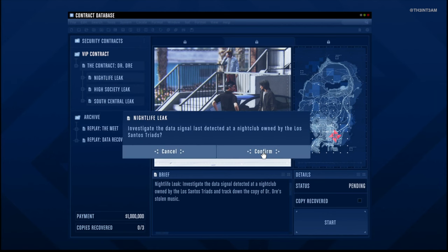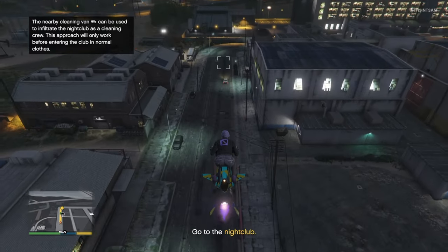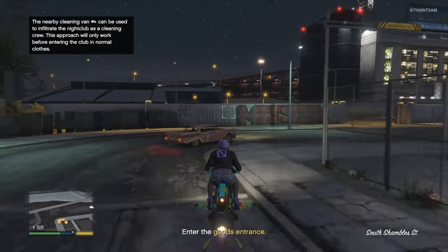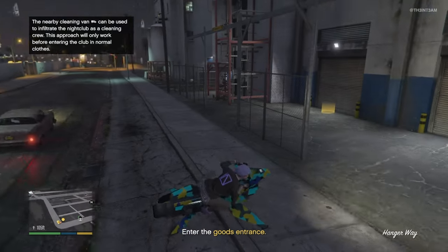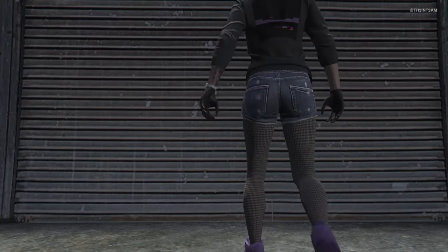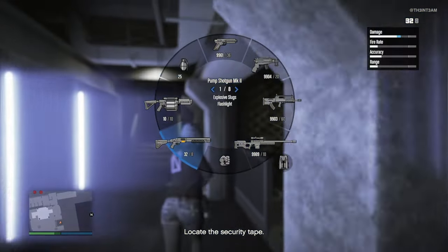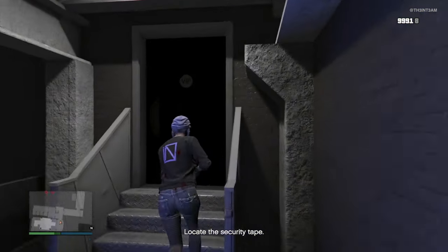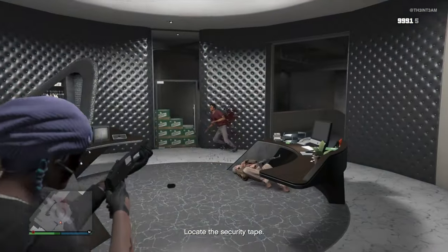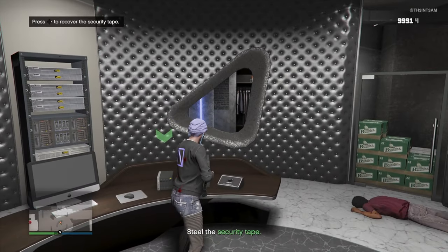Starting off with the first mission of the nightlife data leak, the nightclub. Be sure to use a fast vehicle — this is really for all VIP contracts — preferably an Oppressor Mark II or a helicopter, something that will get you to where you need to go quickly. Don't use a disguise to break into the nightclub. That's a complete waste of time. Using the disguise requires you to evade the police and sneak around the nightclub while pretending to sweep to avoid detection, which only works when searching for the footage. Instead, go straight into the nightclub and use brute force, just like you see us doing here. Take out the triads, grab the footage, and bring it back.